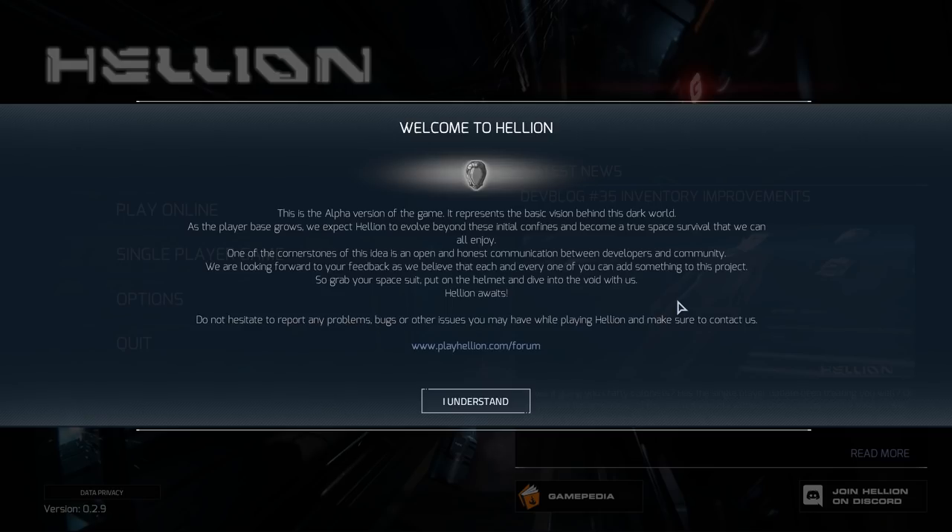It's obviously in an alpha state — that's why I'm showing you this little text box that greets you when you arrive. It represents the basic vision behind this dark world. Hellion is a space survival game, first person. It's looking good, it's buggy as hell, but it is an alpha version, so let's give it some time. We're going to be doing a little bit of the early gameplay, showing you what the key concepts and gameplay mechanics are as we explore the Hellion system. The soundtrack's really good.